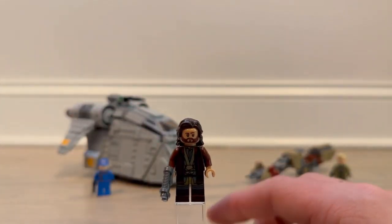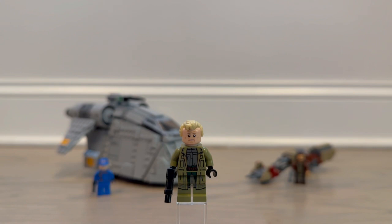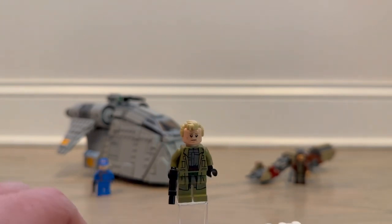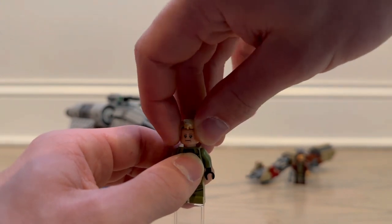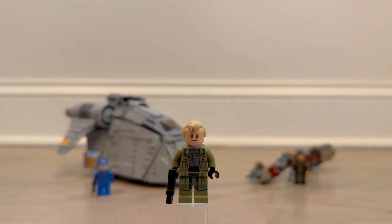Next up we have Luthen — he's the guy who is finding out about Andor and he's part of the rebel group. He's kind of contracting Andor out on a mission, especially in the first couple of episodes that this set is based on. He looks pretty good. I like this gun that they use — I don't know why they don't use it more often. He's got leg printing, torso printing, and printing on the back of his torso unlike Cassian. He also has a second face with more of a mad expression.